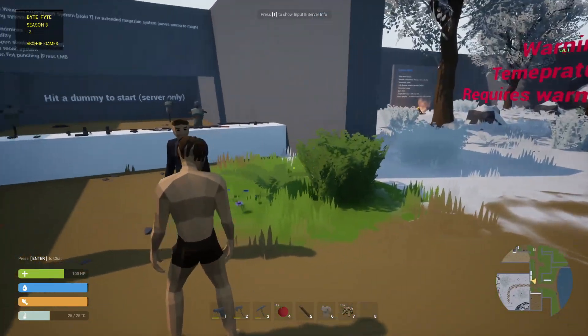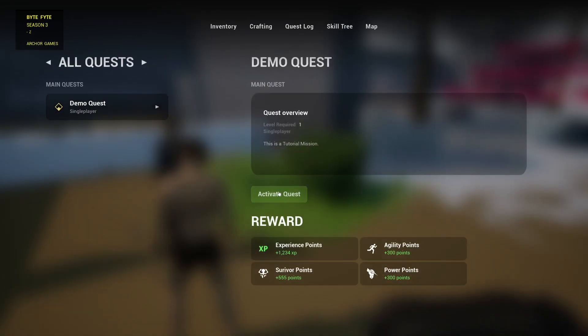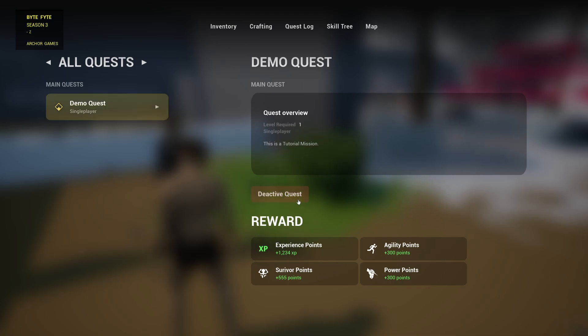Hit a dummy to start — server only. So we do the quest log, double quest. This is a tutorial mission. Activate a quest and we'll get experience, agility points, survival points, and power points.